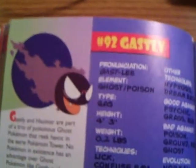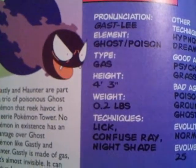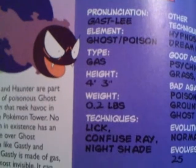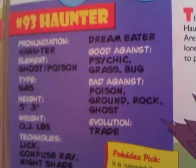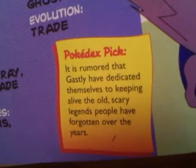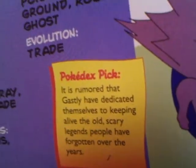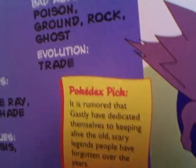It's a ghost Pokémon — Gastly. It's a type of gas. It's not solid or liquid, so normal type moves will not work against this creature. Evolves into Haunter. It's rumored that Gastly have dedicated themselves to keeping alive the old, scary legends people have forgotten over the years. Oh boy, you better watch out.